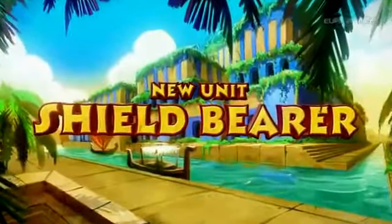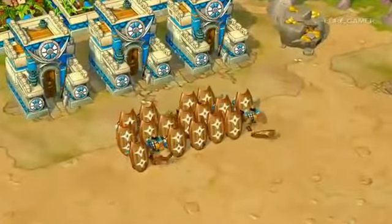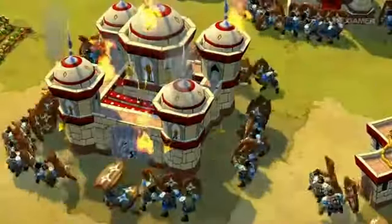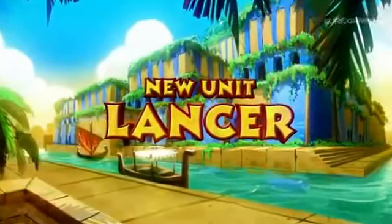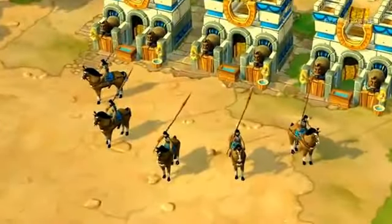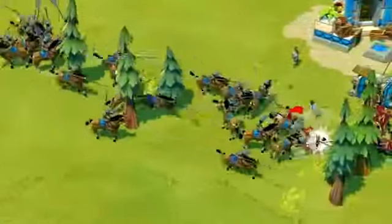The Shield Bearer is one of the toughest units around, and absorbs massive pierce damage, but is susceptible to anti-infantry melee. Lancers are strong anti-infantry cavalry, made even better with a tech upgrade, giving them a powerful charge.